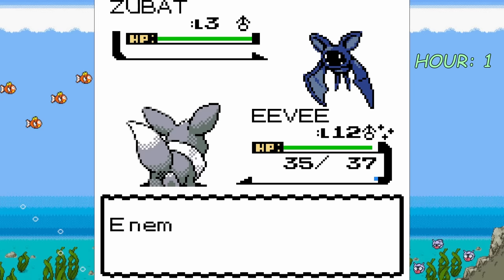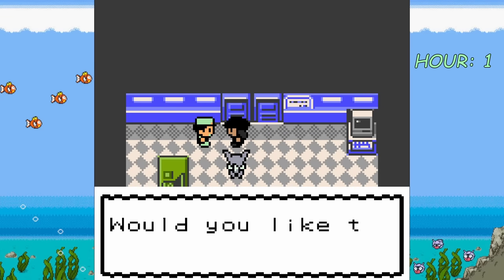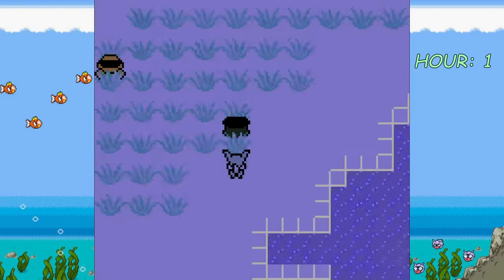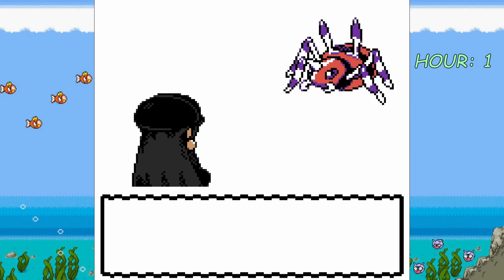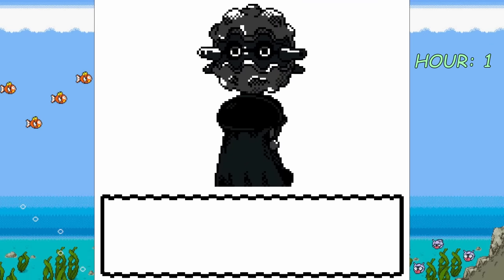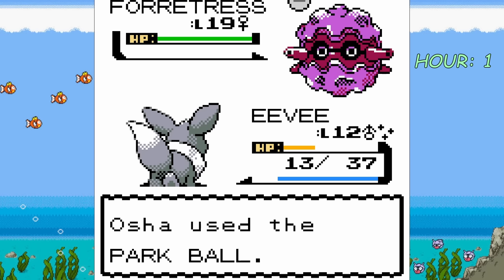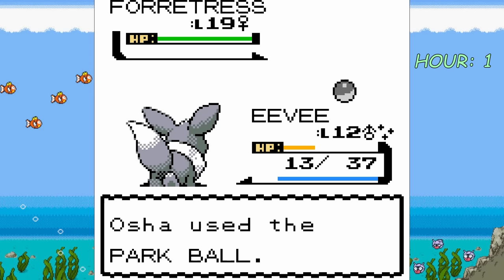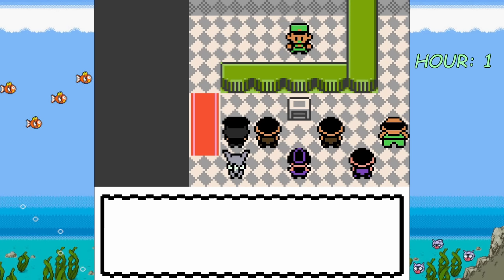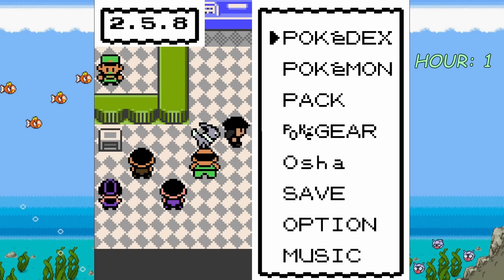I battle a bunch more trainers, getting Eevee up a couple levels, and then head to the bug catching contest — a contest to see which trainer can catch the strongest bug type Pokémon in National Park. This contest also makes more rare bug Pokémon spawn, such as Pinsir, Heracross, and even fully evolved bugs like Beedrill and Ariados. I run around the grass and encounter a level 16 Ariados, deciding to catch it just in case I black out. We find a wild Forretress but I just threw a ball and hoped for the best. We get taken out, the bug catching contest is over, and we place second — getting an Everstone, which is kind of pointless because our Eevee was already holding one. We do get to keep the Ariados though, so now we have another Pokémon added to our team.